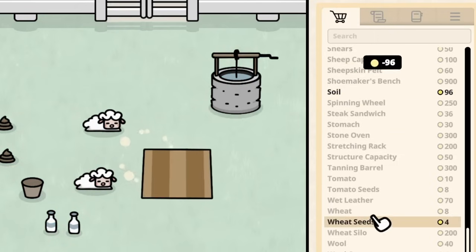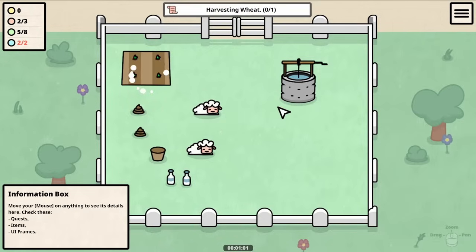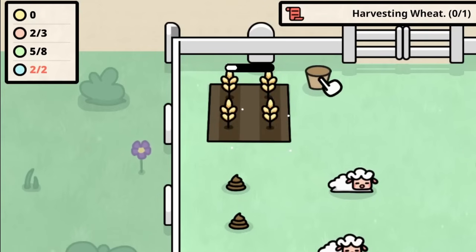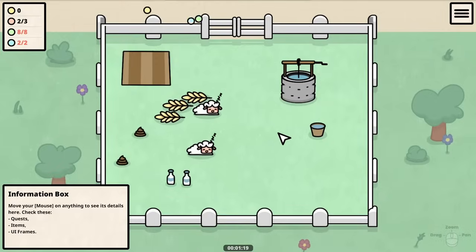We can do other things like purchasing some soil and wheat seeds, and that way we can make our own wheat by watering the field one, two, three times. There we have wheat, so we can feed them the next day.